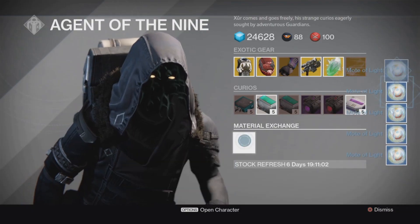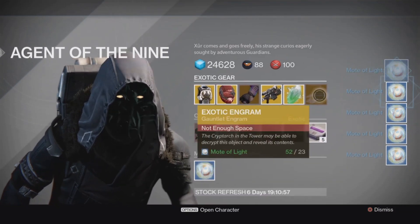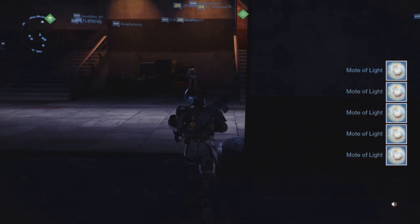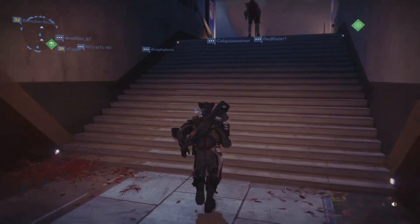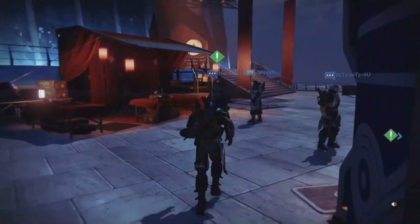I've seen comments on other Xur videos where people have extremely low strange coins and others call them a noob for having very few. Now let me see how many engrams we have. Yeah, we got a pretty decent amount, so let's go open these up and hopefully get that Titan exotic we want. Here we go.